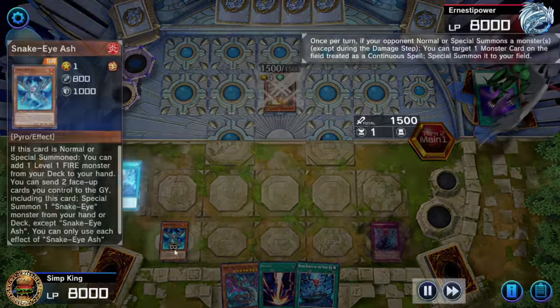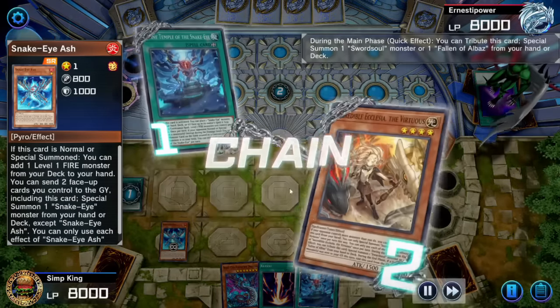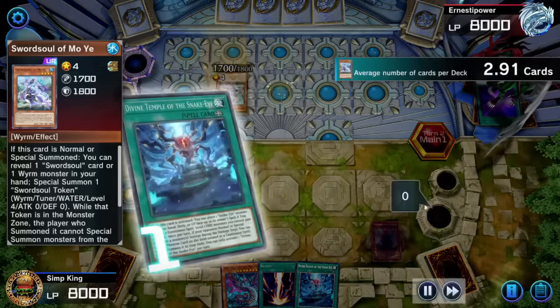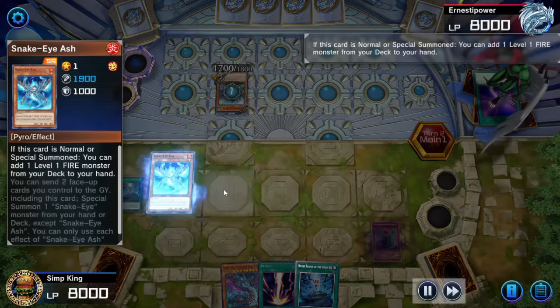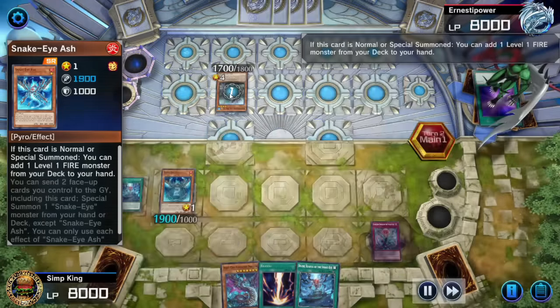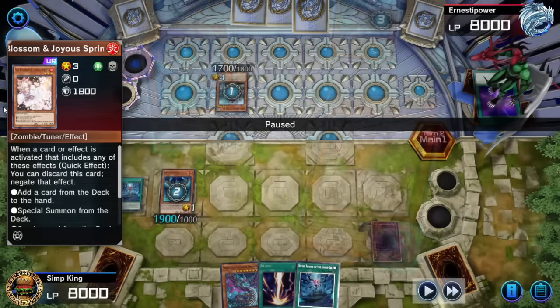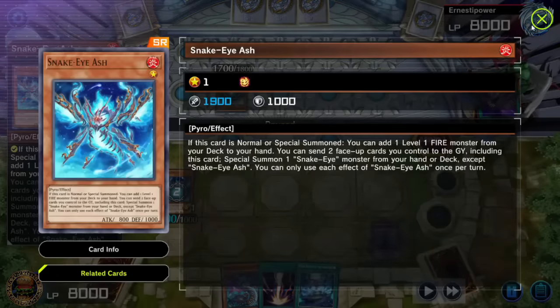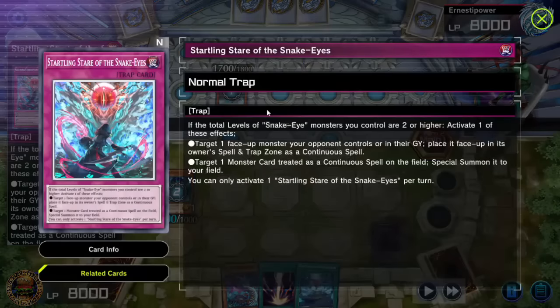We used our field spell to get Snake Eyes Ash on the field. Opponent had to normal summon their Eclasia because they didn't have any monsters to let it special summon. Opponent's playing Micro Mo Ye. Is Snake Eyes going to be able to stop it? Sword Souls looks like we got stopped in our tracks. Snake Eyes Ash was going to search for our one copy of Poplar — we only got one copy.